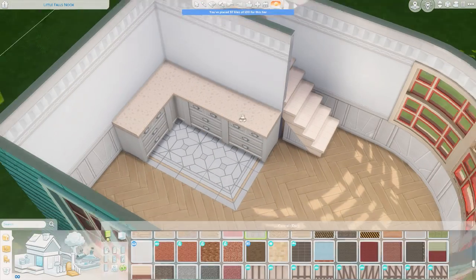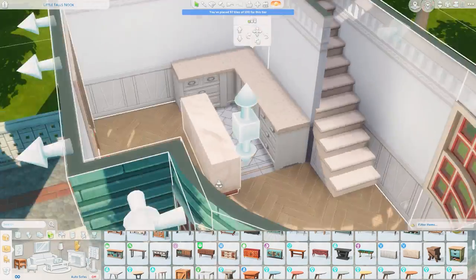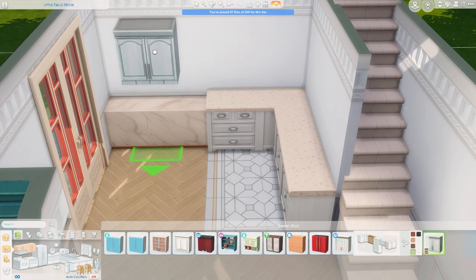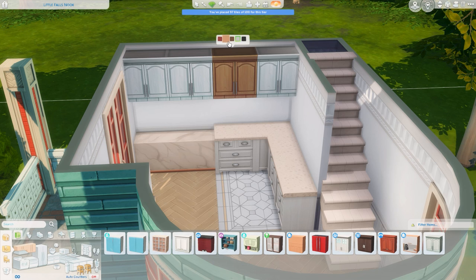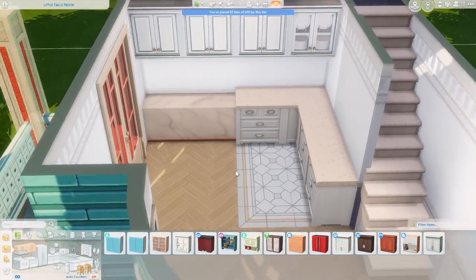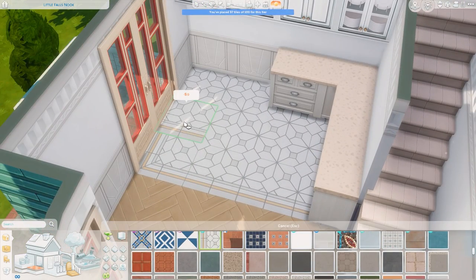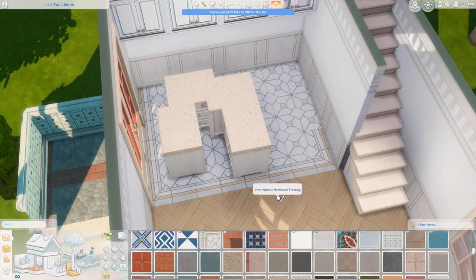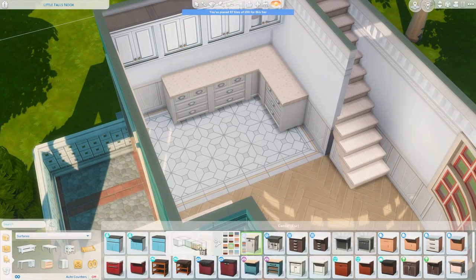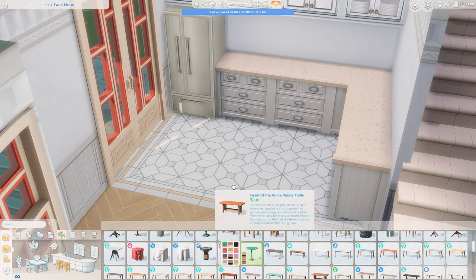We have a pretty spacious kitchen in this tiny home. At first I was thinking maybe a table over here, but then I decided to make it all counters and get all the appliances. I mixed and matched the upper cabinets — they're different from the countertops. I'm using Parenthood countertops and the cabinets are from base game. Moving around the tiles now, I decided to have the trim go all the way around this little area, which looks really nice. It's a little tedious and I know I'll be doing this a lot in the high school later today.